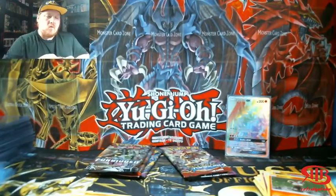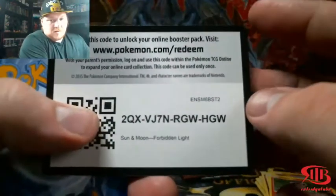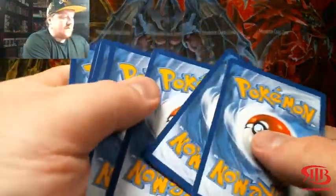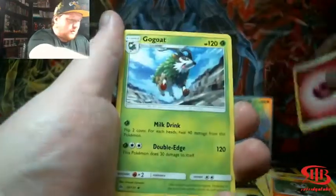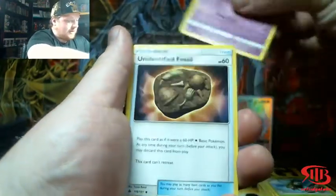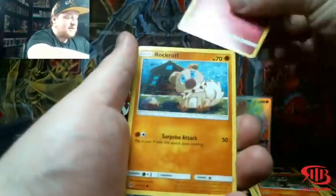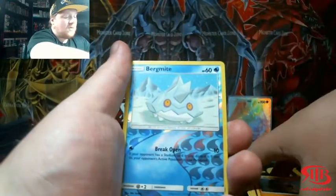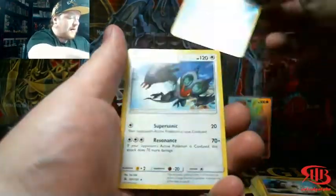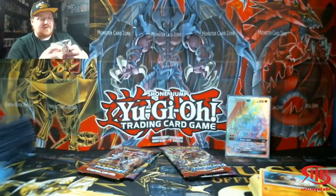I think Breakthrough has a secret rare Mewtwo in it — Breakthrough and Breakpoint each have a different secret. Maybe we can pull a secret rare Mewtwo, that would be sweet. I was hoping there would be some Sun and Moon packs, and don't get me wrong these are good, but I was kind of hoping for maybe Ultra Prism. Ancient Origins is a good one though, so I'm definitely happy with that.